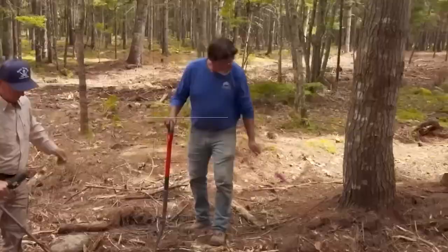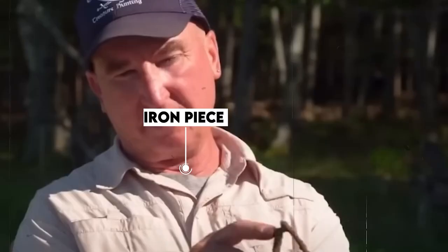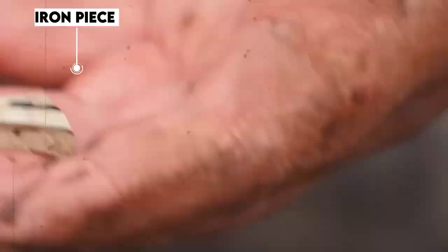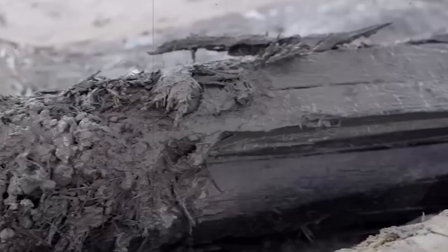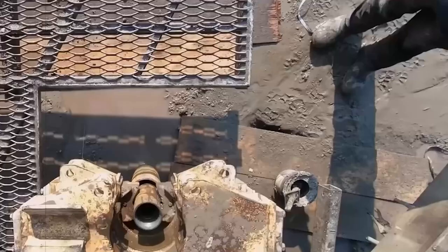Gary Drayton and Peter, in their exploration, uncover a cribbing spike and an antique iron piece near Lot 5. The team continues searching near Lot 5, uncovering a piece of pottery that dates back to 1762, and a wooden chunk is discovered with signs of precious metals, leading to theories about a different structure in the area.